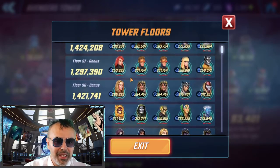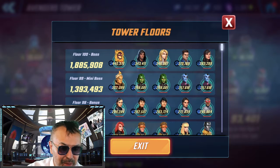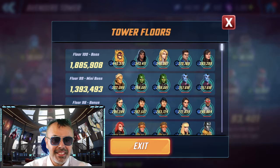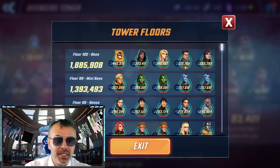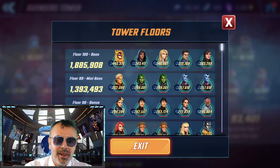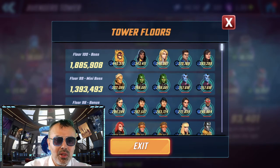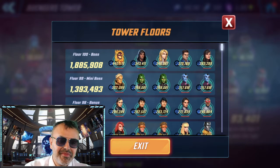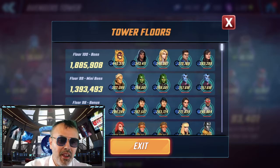Dormammu up here is 341k, and Dormammu on Floor 100 is 440k. So basically, you're just gonna die — that is ridiculous. Plus, they threw internals on him, and he'll get revived when you kill him. You gotta bring in somebody that'll make sure he doesn't revive — Kestrel, Black Bolt. A powerful Stitcher might do it, since Stitcher took out Doom.